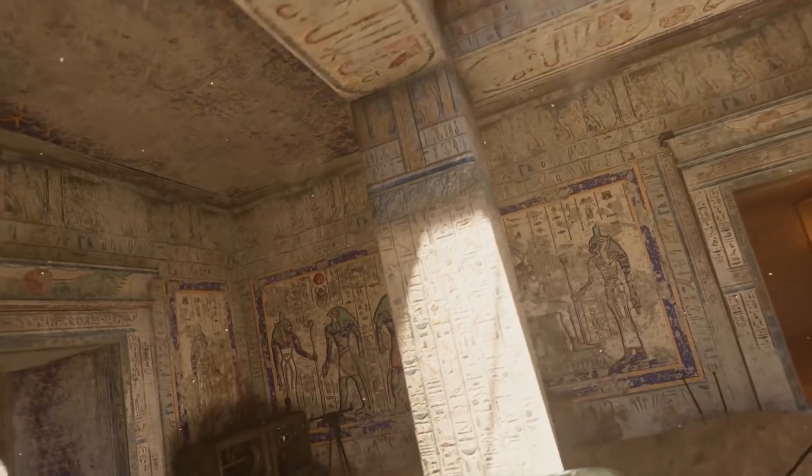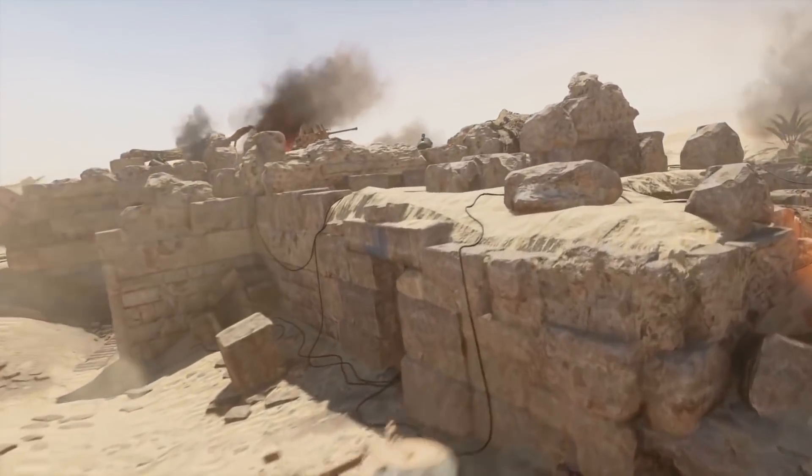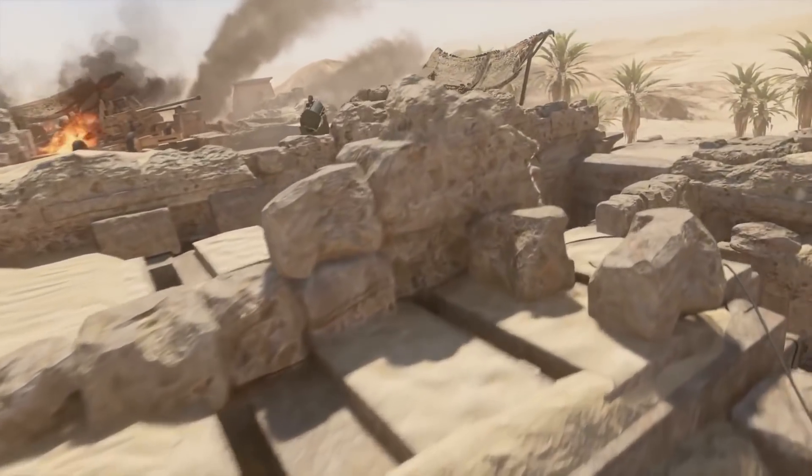In the center of the map, we have this temple that's kind of trapped in time. The Resistance class is going to be a really good option — you're going to scramble the mini-map radar of your enemies. You're going to have those options where you're like, where could they be? Because there is lots of verticality and lots of different options for you to outmaneuver them.